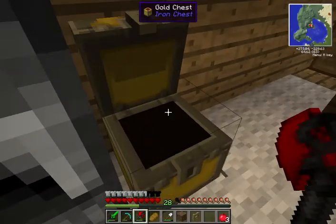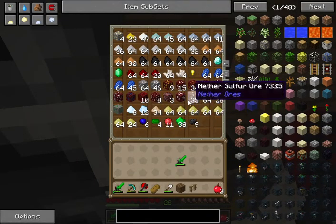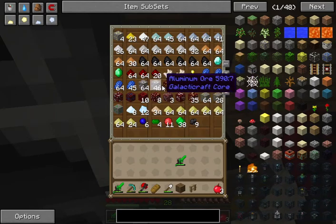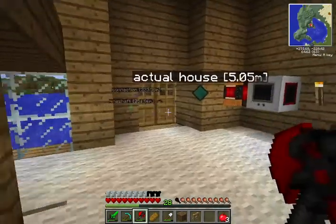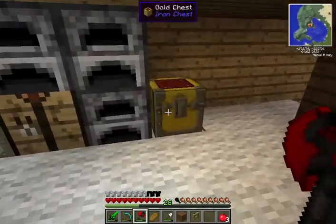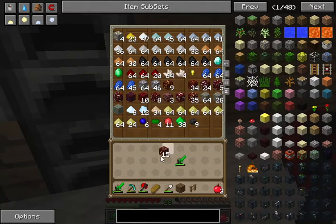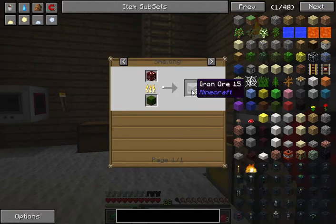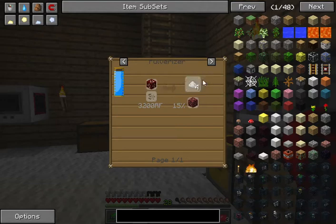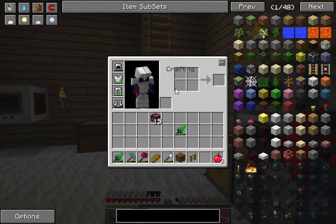In between episodes, I upgraded this chest right here and went mining for some more nether stuff. You can see I haven't pulverized it yet because one thing I didn't mention is that I have some nether iron ore here. Maybe I should have put that in the furnace because, as you can see here, when you pulverize it, you don't get any of the byproducts. Whereas if I put it in the furnace and get two iron ore, I still get two iron ore that way.